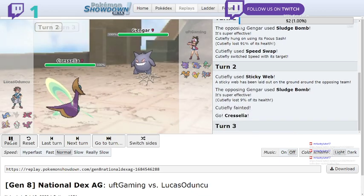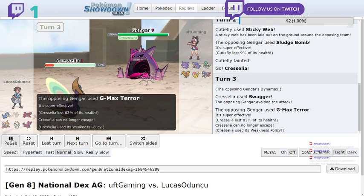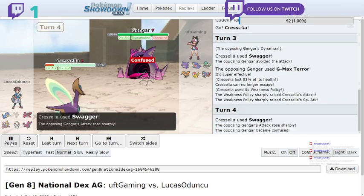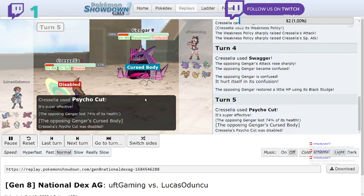Next I was going to go for my Cresselia - this was my original sweep I was going for - but Swagger missed, and then the G-Max Terror activated and hit my Weakness Policy. I needed at least one more, but then I realized I was just going to end up losing my boost. So yeah, that didn't work out.